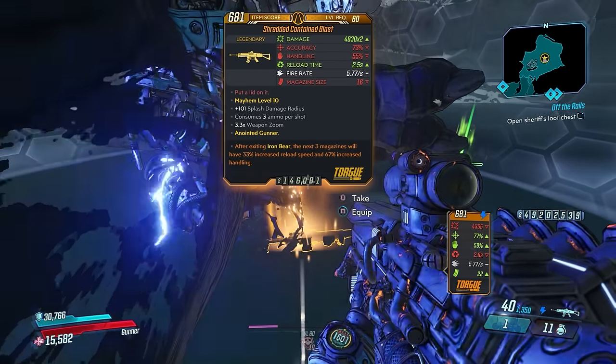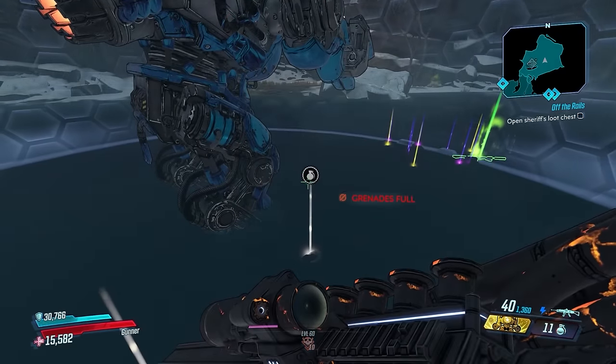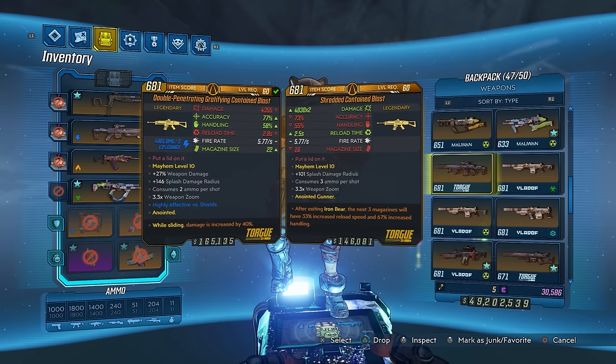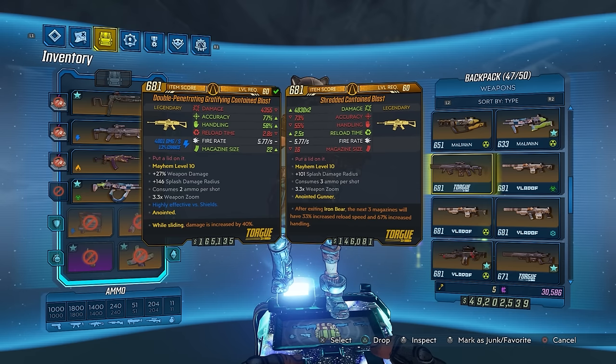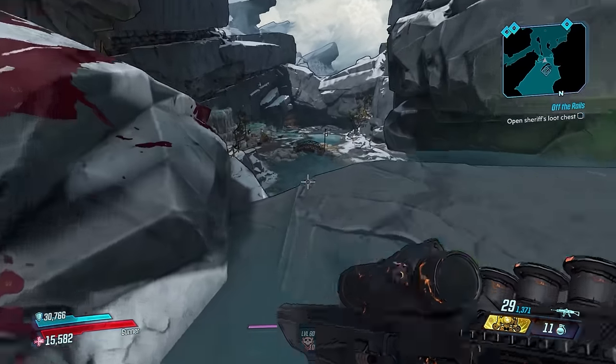We got it on the first run again — a Shredded Contained Blast. Now this one is a times 2 variant — that is what you want to look for. This is actually the first times 2 that I've gotten. The one I was using is 4,355 damage with no multiplier; this one is a times 2, which is going to basically double your damage. It will consume 3 ammo per shot instead of 2. This gun can roll with any element, and obviously it can roll non-elemental too. Mag size on this other one we got is 16.